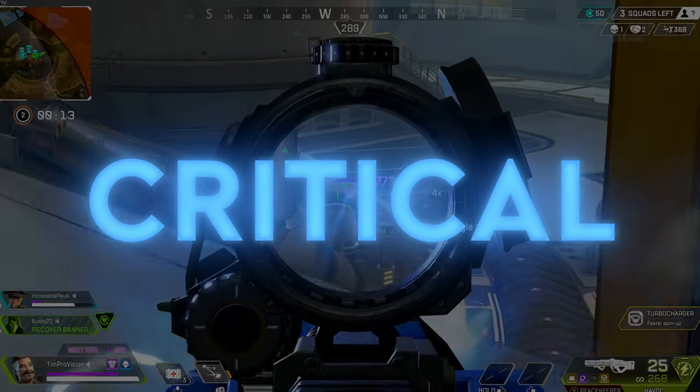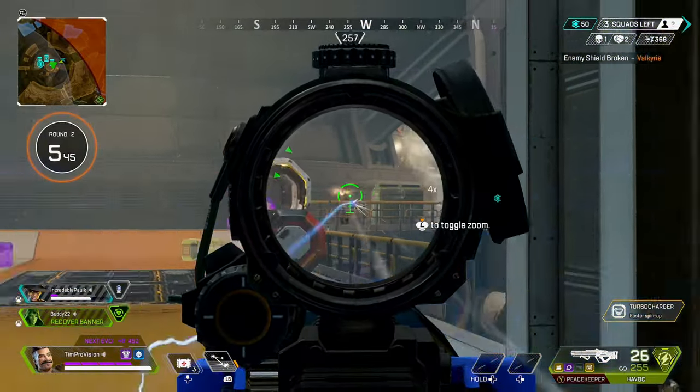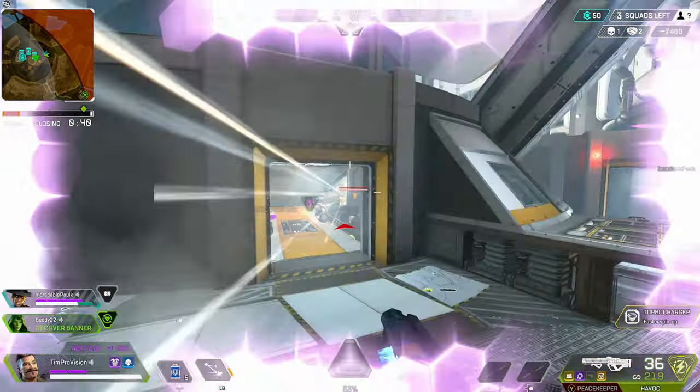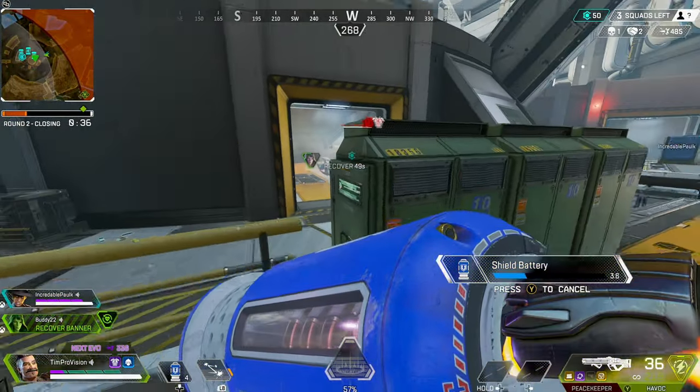For starters, always be using the clusters and Ultimate. It sounds obvious, but the timers come back very quickly compared to some of the other Legends in the game. Try to keep yourself at midrange when it comes to fights so you can excel with his abilities, as they are a little bit more useful at this range.